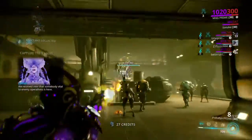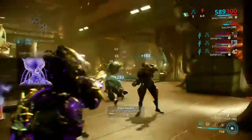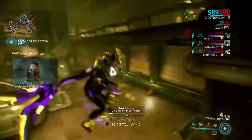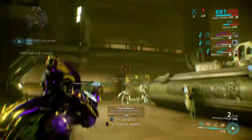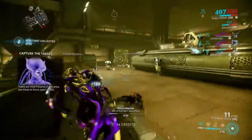We received intel — enemy operations is here, find them and capture them. The Grineer have no honor. There are void fissures in the area; use these to crack open a relic.